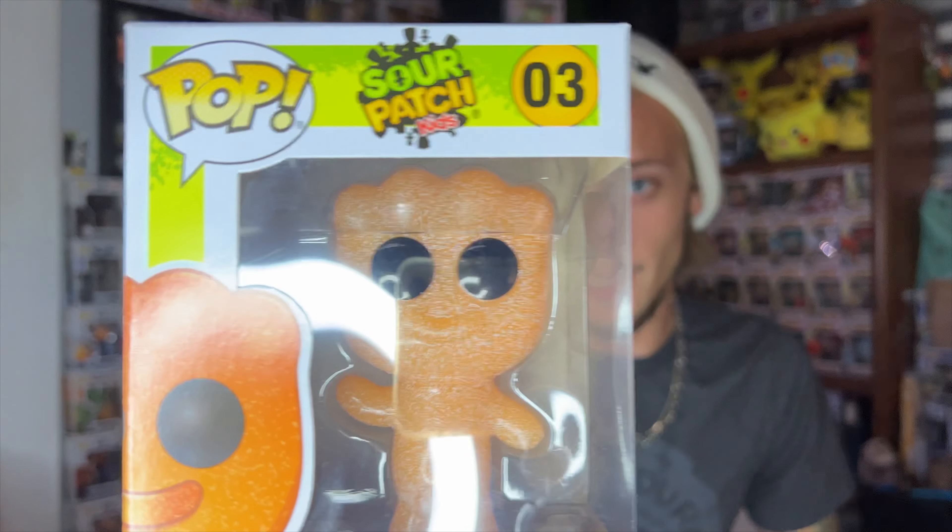We have number three — ironically also number three on my flavor list — the orange Sour Patch Kid. He's ranked right in the middle: not good but not bad. He's the one you go for after you've eaten all the reds and all the blues, then green, then yellow. If you have a specific order for eating Sour Patch Kids, let me know in the comments! I love this pop — he's waving at you and he thinks he's the cutest thing.